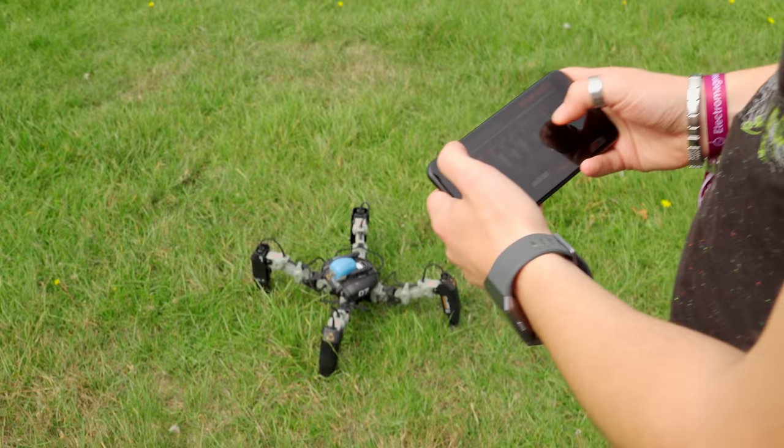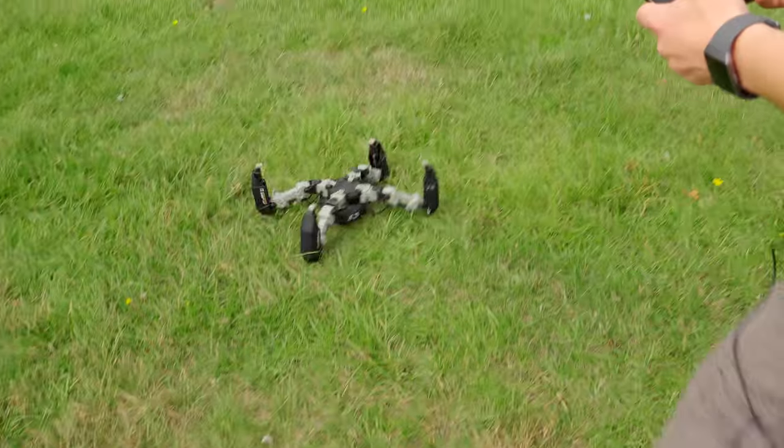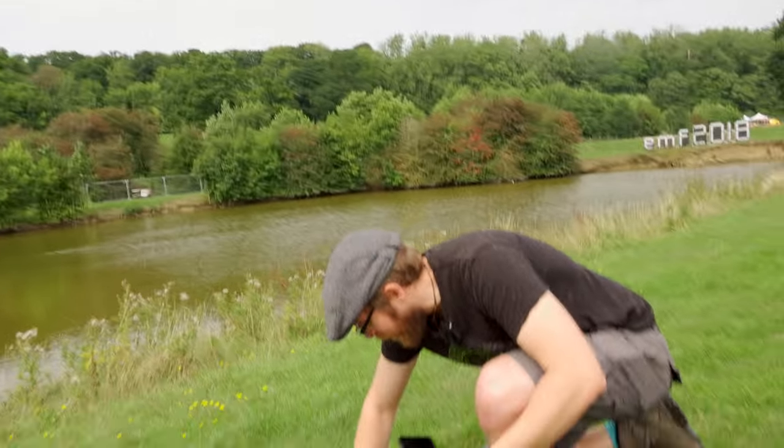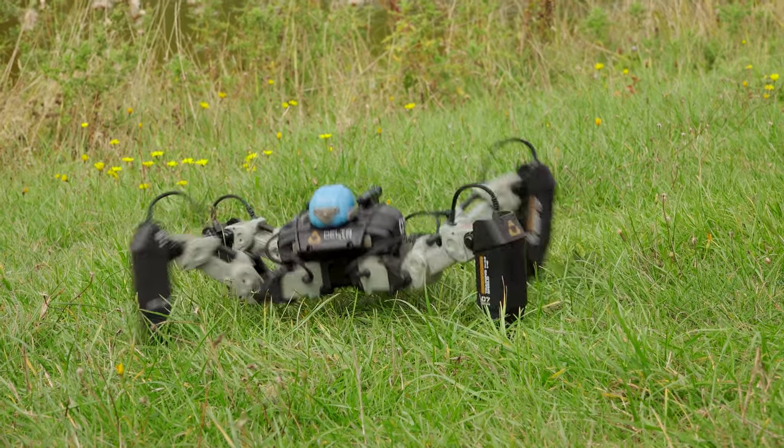Obviously the higher he is, the more he's likely to fall over, so you might also want to lower him down for stability. You can change where the legs are — if he's on a narrow platform he can balance, or if he's on a slope he can fall over. We can increase how far out his stance is and bring it in. It's all highly controllable through the multiple servos we've got within.